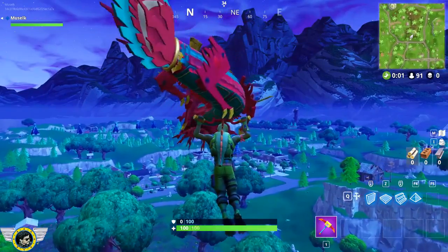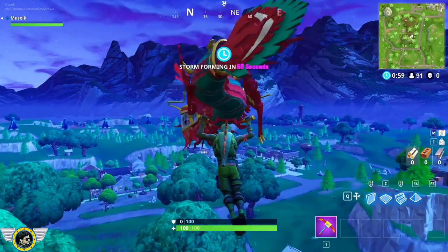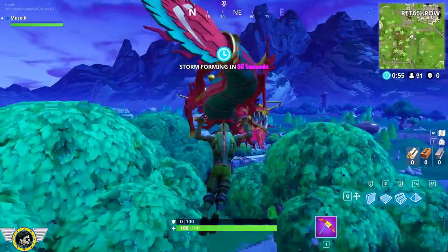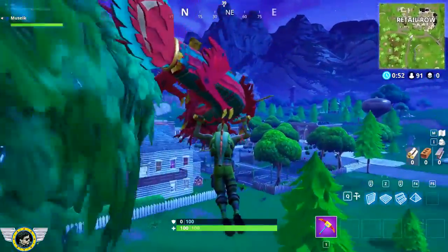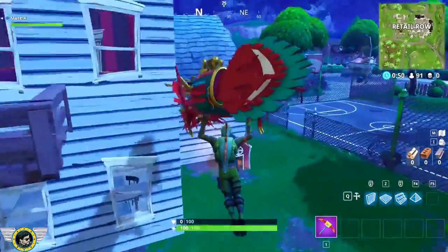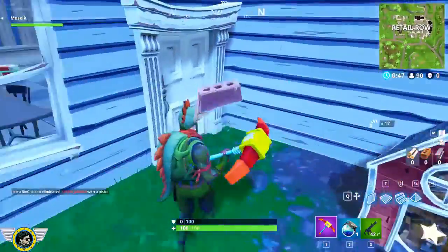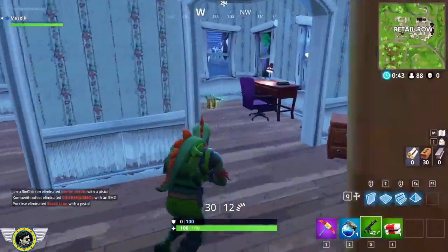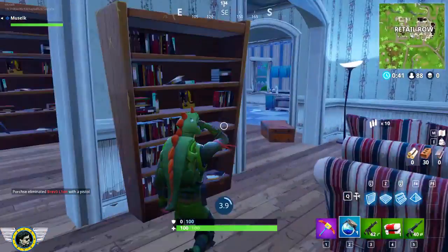We're gonna be trying that exact same challenge, this time using nothing but the new hunting rifle. The way this challenge works for anyone who hasn't seen the last ones: we land and a lot of the time you don't find the gun immediately, which is unfortunate, but we're allowed to get a couple of kills with different weapons. The second this new gun is found though, we have to drop everything else — that is the only thing we're allowed to go with.